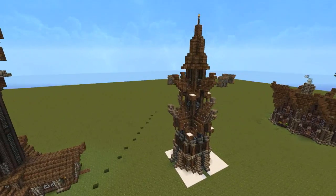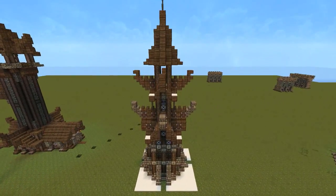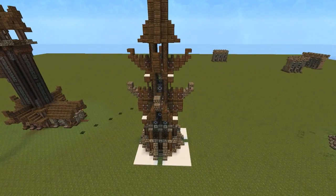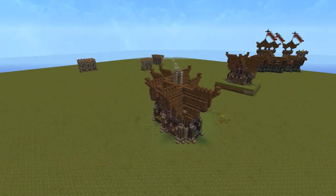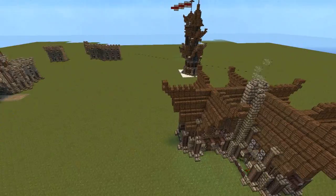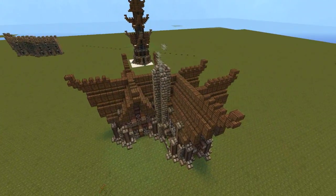Option number two is a sorry excuse for a Nordic lighthouse, but that's an option. We can do a tutorial on that, or we can do a tutorial on this Nordic tavern — you've seen this in my Nordic village build.